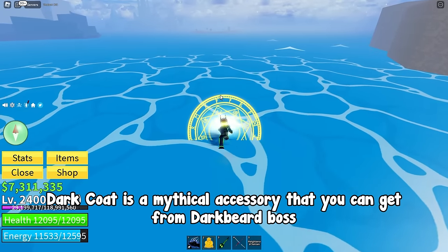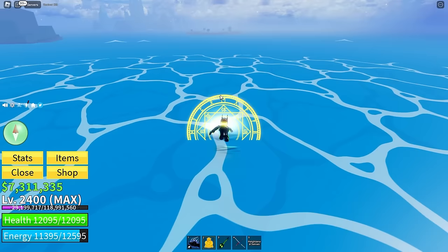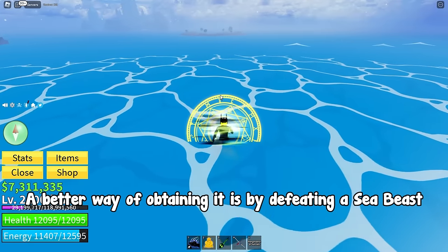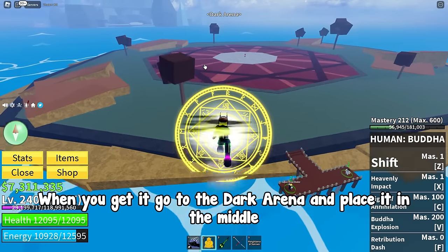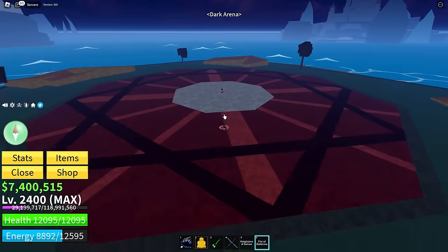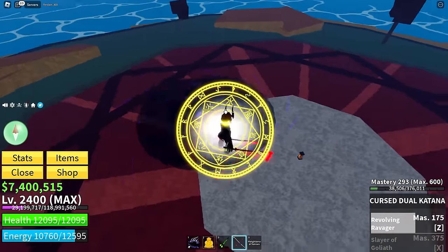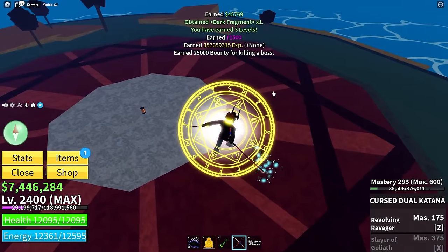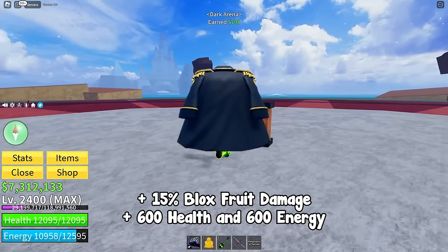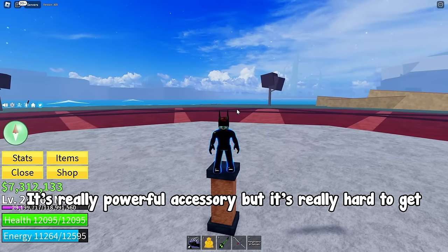Dark Coat is a mythical accessory that you can get from the Darkbeard boss. You need to be level 1000 and you need a Fist of Darkness in order to spawn him. You can get a Fist of Darkness from a chest, but the chance is really low — a better way is by defeating a Sea Beast. When you get it, go to the Dark Arena and place it in the middle. The chance of getting the Dark Coat is only 2%. The buffs are plus 15% Blox Fruit damage, plus 600 health, and plus 600 energy. It's a really powerful accessory but really hard to get.